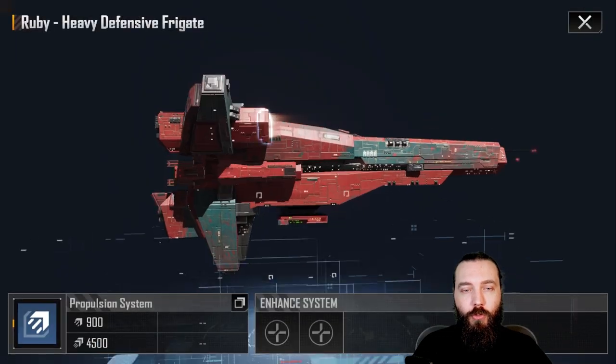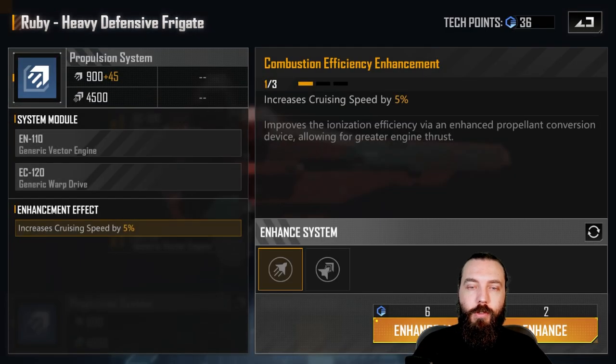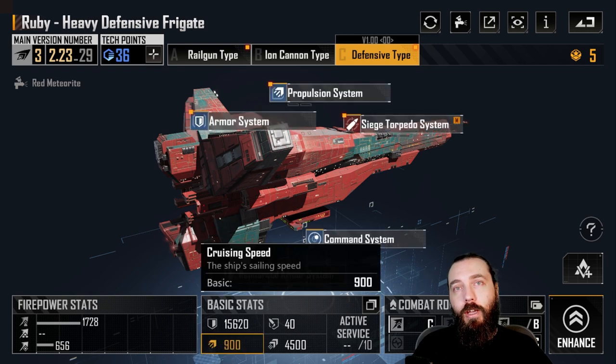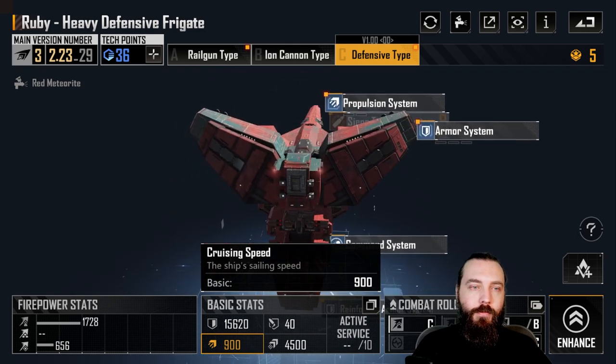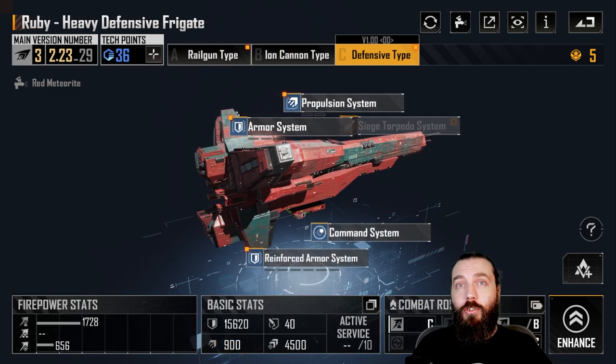The propulsion system — this variant loses anti-air capability, not that the base Ruby has any. It does lose the IOs, which is a bit unfortunate, but it gains extra armor with healing potential. Cruising speed and warp speed can both go up, bringing it to 1035 movement speed, so it can fit in high-speed frigate fleets as well. And that is it for this video — let me know how you like this series in the comments, don't forget to like, comment, and subscribe, and I'll catch you next time.